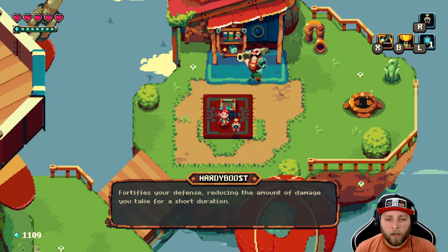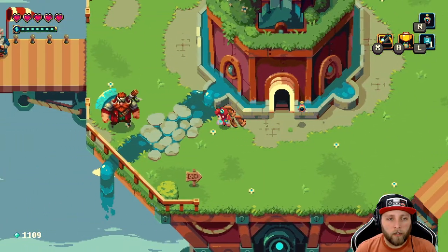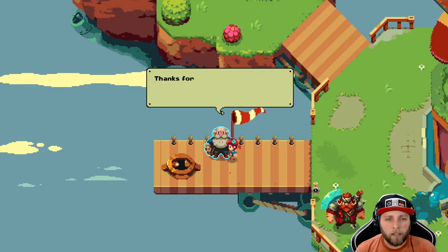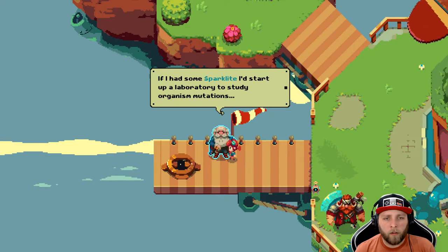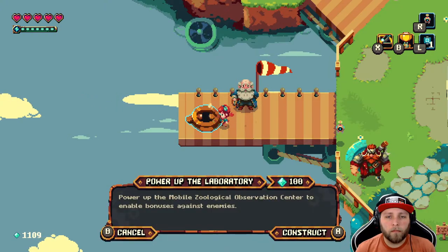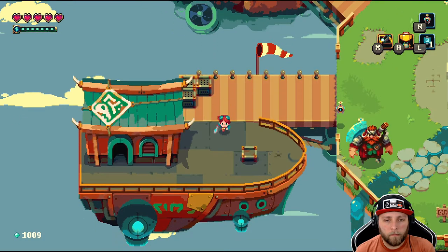So we're going to upgrade our widget shop over here because that's 300. And we're going to upgrade whatever this guy is over here. Let's check him out. 'Salutations Ada. Thanks for rescuing me, but it seems this skyship can't power my laboratory vessel. If I had some Sparklight, I'd start up a laboratory to study organism mutations.' I don't know what that means, but 100 Sparklight? I'm in. Power up the Mobile Zoological Observation Center to enable bonuses against enemies. Deal — 100 Sparklight, I'm in.